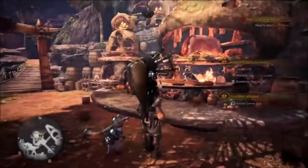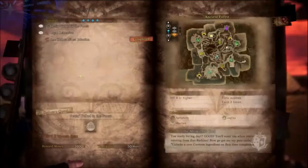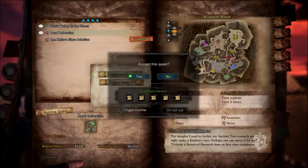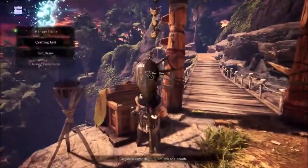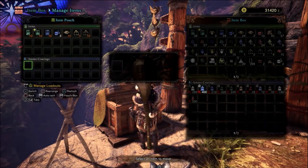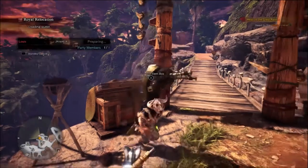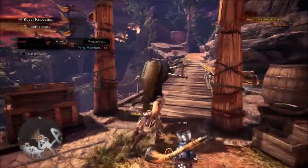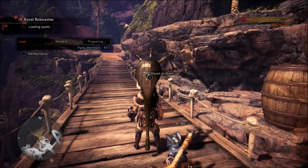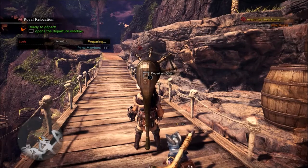I'm going to go ahead and eat this meal. I probably should have eaten for fire resist but hey. I do need those antidotes and I'll get rid of these mushrooms. I'll also ditch this pierce ammo since I'm never going to use it. I'm only going to take five nulberries. If I get enough honey farmed up I'll start working on the might seeds since I now have access to farming those.